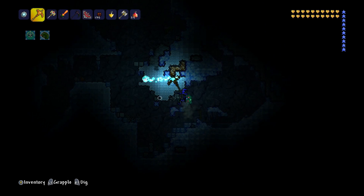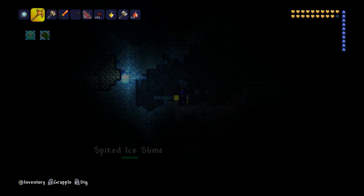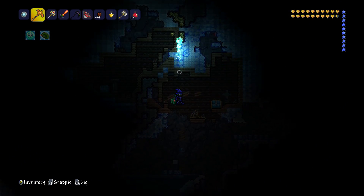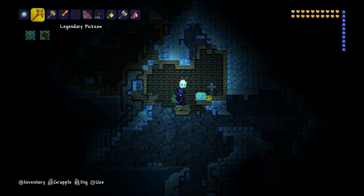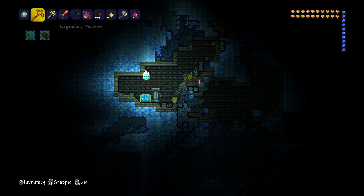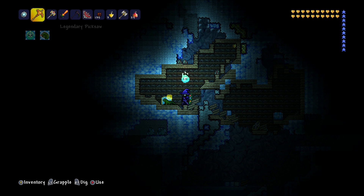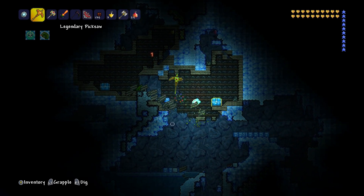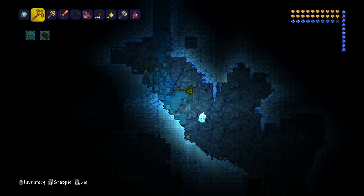Oh, there's some chests over here — please pray for the Cabbage, I really want it. We've got some ice chests, so we could actually get the penguin. Three, two, one, open — oh, we've got some Flurry Boots. Not too bad. But I think that's a new statue as well — so we're going to take the statue. Oh, we've got another one there — a pillar statue. Three, two, one, boom — another pair of Flurry Boots! Are you being serious? Two pairs of Flurry Boots — absolutely no way. Two pairs of Flurry Boots.